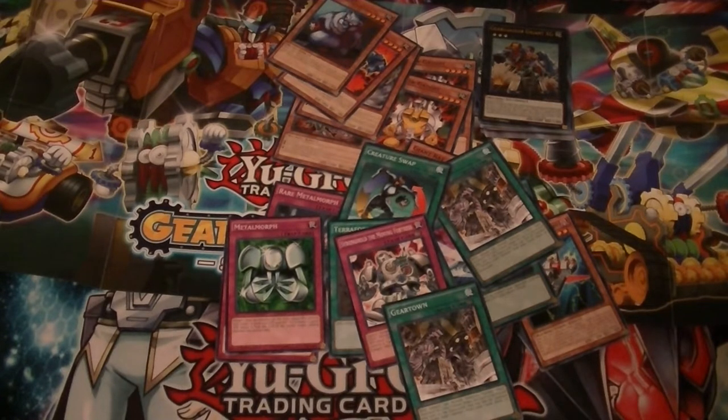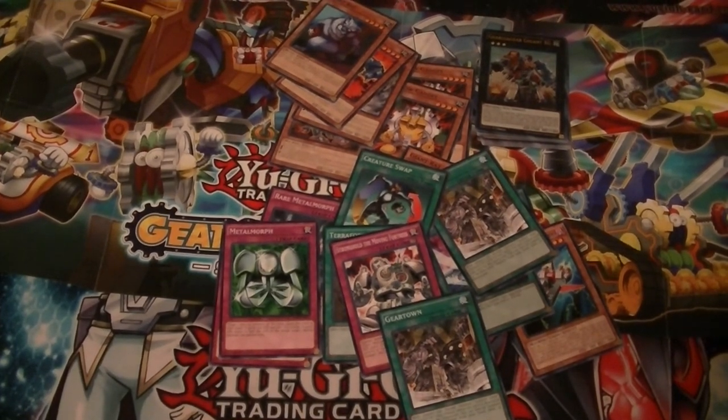All right, so that's been our review of the Girjah Gear structure deck. Don't forget to like, comment, and subscribe. This is Supreme Dragon and Hidden Assassin P as Hidden Dragon, and we are signing out. See you on Legendary Collection 5Ds.